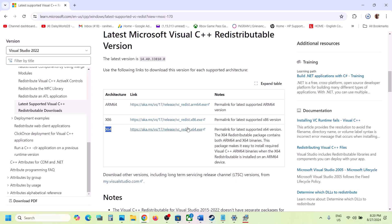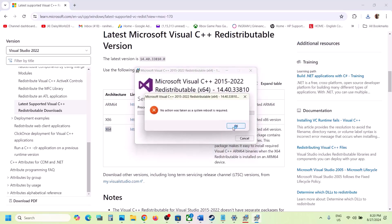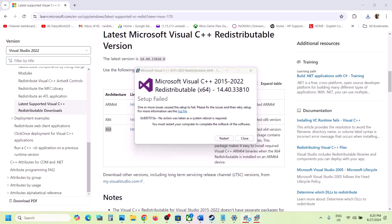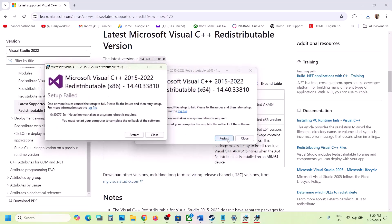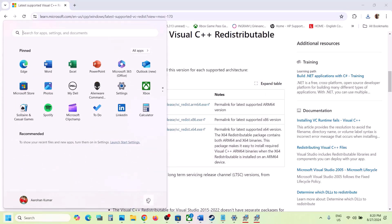Once the x86 download is complete, run the x64 exe file as well. Again, click Repair if the option appears, or Install if not yet installed. Once both files are installed, restart your computer — the restart is a must after this. After the system restart, launch the game and check.